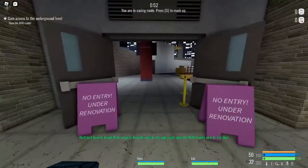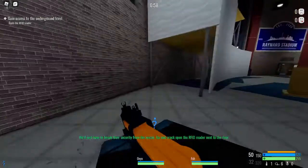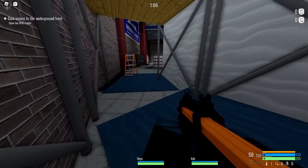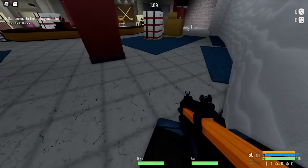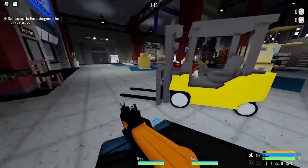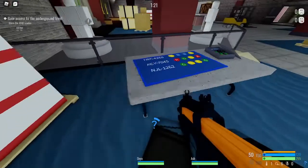Now this is a restricted area, so when you enter it they're going to see you if you're in casing mode. This is where you put on your mask and run over to this zone right here. There are three different areas that the colour codes can spawn in. This area is generally safe, so you don't have to worry too much about guards. It can spawn right here, behind those boxes, or over here. Use this box and when you get the chance, take a screenshot of that.